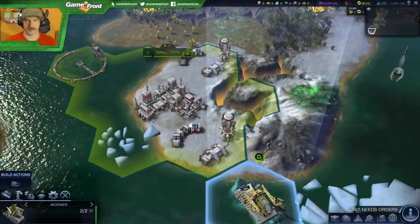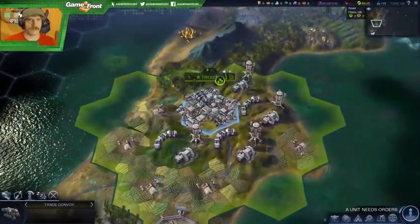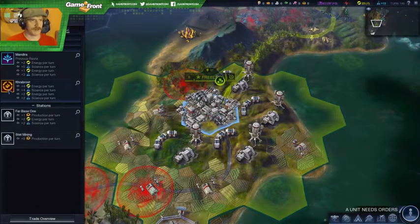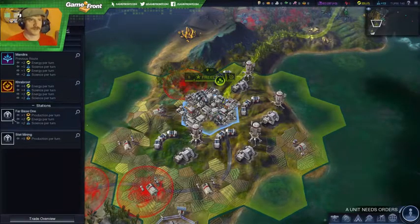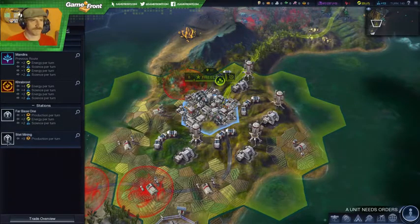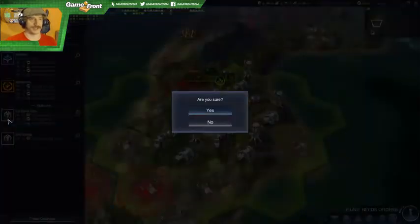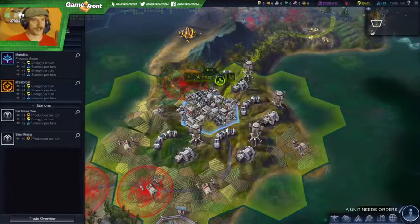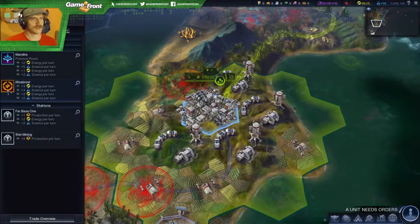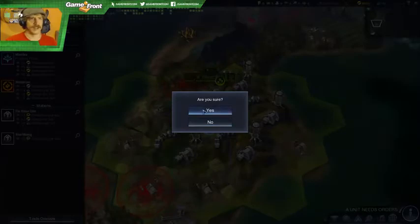I can't build that until it's part of our territory. Trade convoy, great — establish a new trade route. I could get nine production but I need electricity. I'm not sure.